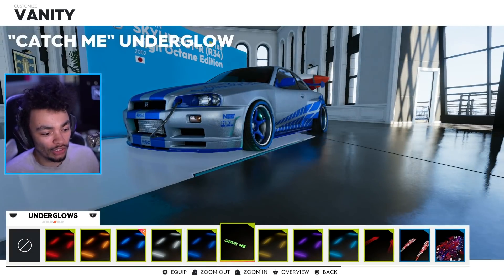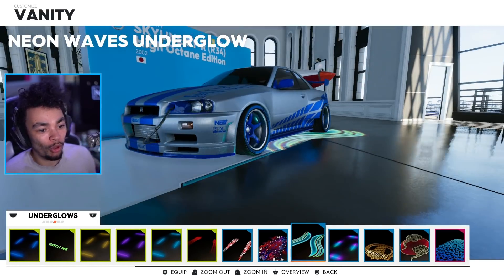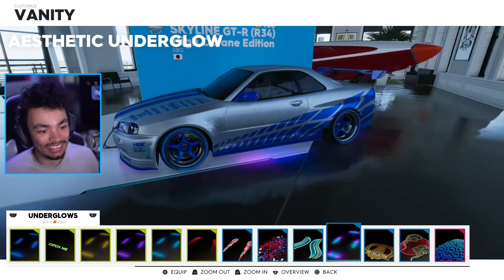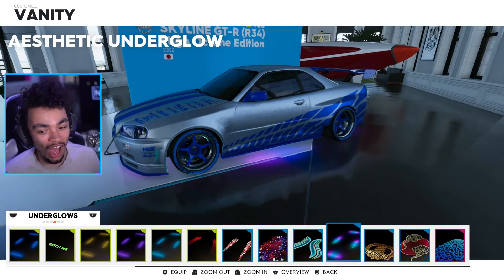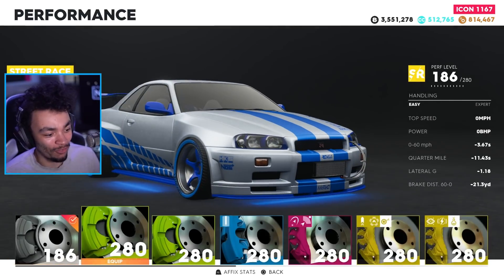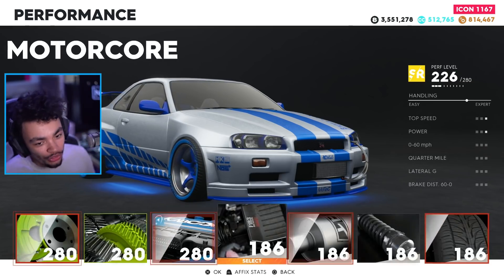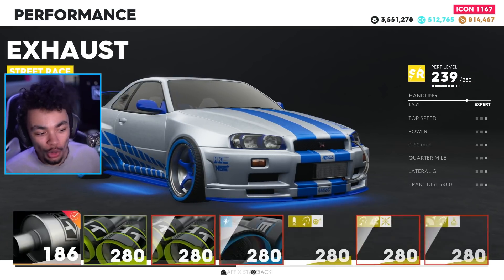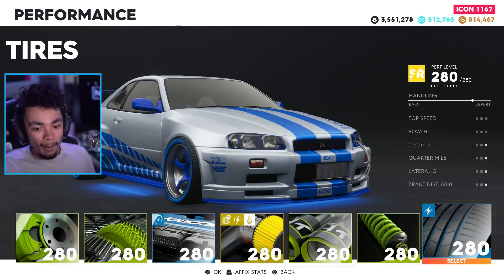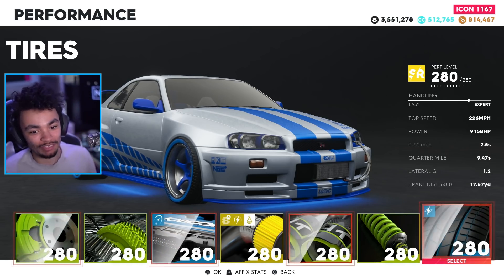We've got the blue underglow, but we also could put on the blinking blue underglow. We've got a lighter blue, and we also bought these neon waves which I wanted to try - I think that looks a little bit ridiculous. My all-time favorite is just the RGB sick unicorn-ness. So we already gave it a go with the standard setup which is 280 horsepower. We're now going to throw 280 parts on our 280 horsepower machine and make it drive even better.